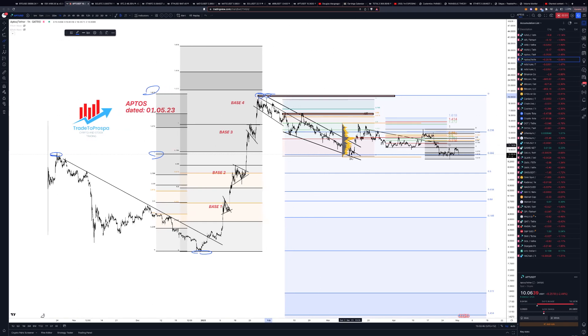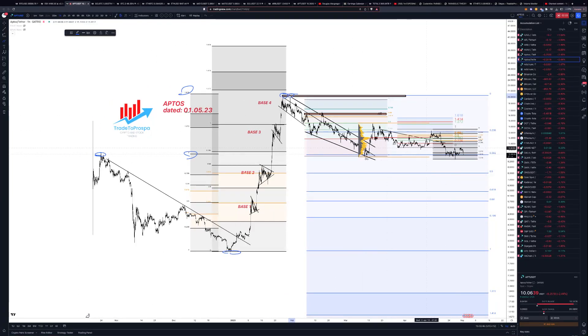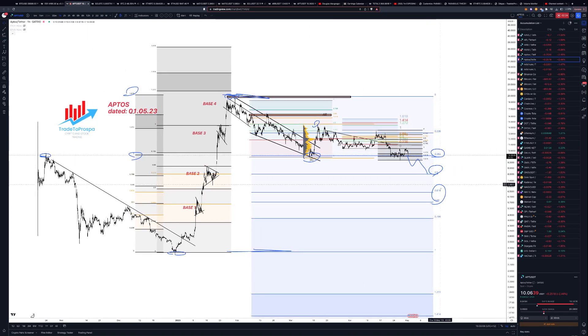What we have right now is we've pulled back to a selling climax with an automatic rally, and it was on the 0.382 level when we look at this reference point. I think it's going to come down further. Like other coins, the 0.5 level is where I'm interested in adding more.